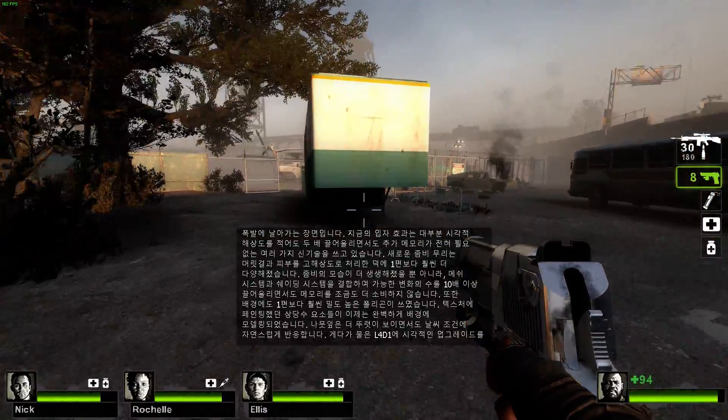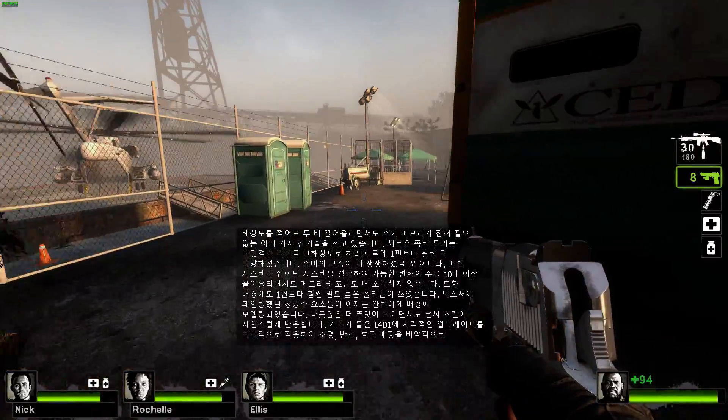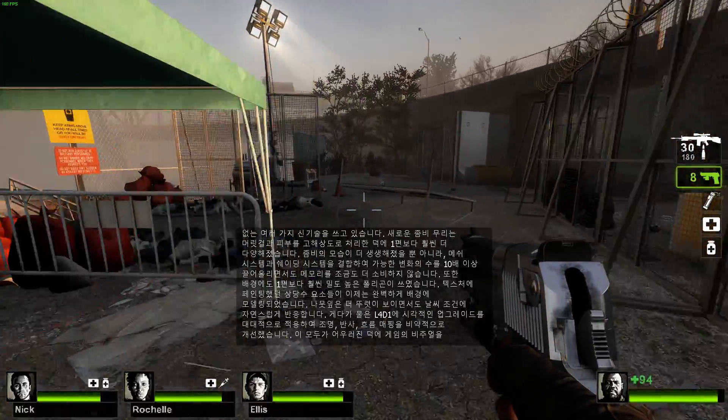The environments also feature considerably more polygonal density than the first game. Many elements that would have been painted into a texture are now fully modeled in the environment. Foliage looks cleaner while also responding naturally to weather conditions.